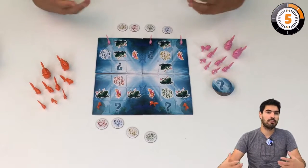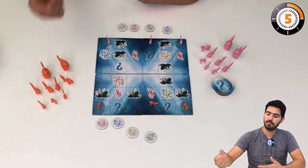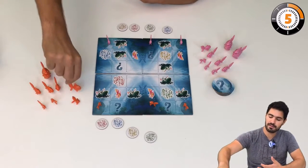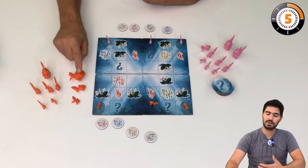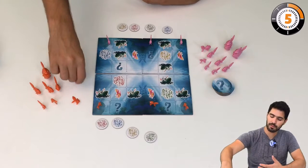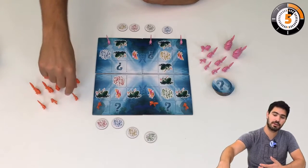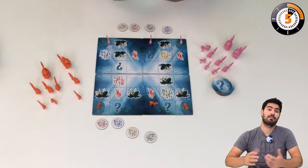You win by eating five fish of the opposing team. You may notice that the fish may be small, medium, or big. This is important because big fish cannot be eaten by smaller fish. For example, the medium fish can eat only medium and small fish, and the small fish, well, they can only eat small fish. That's a problem.